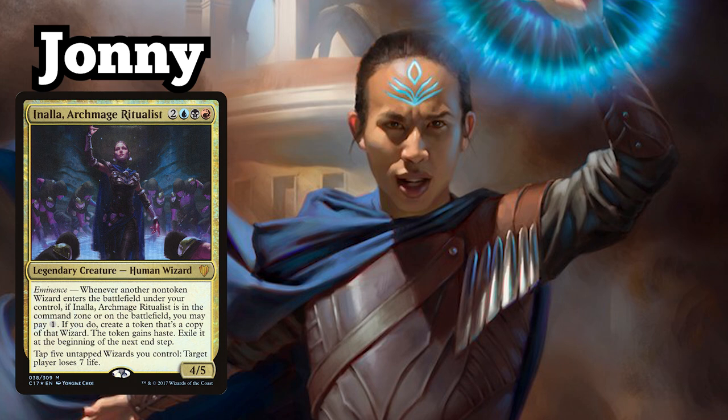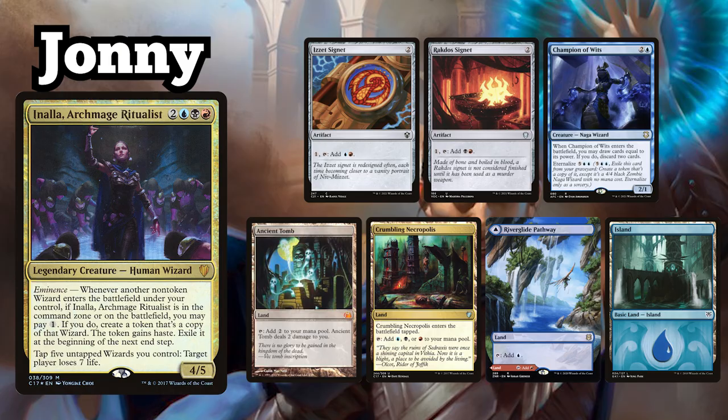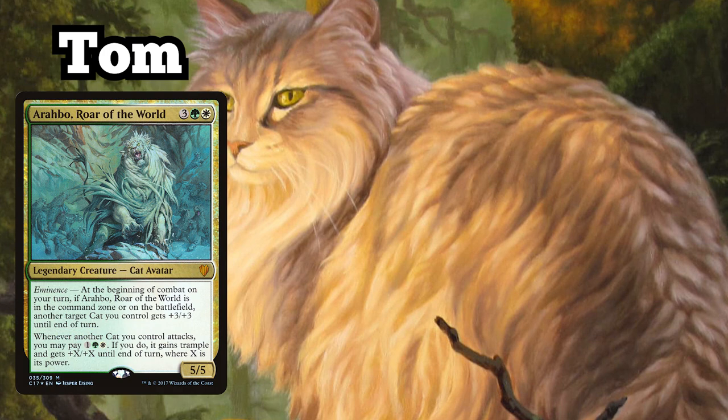Johnny is playing the Inala Archmage Ritualist Wizard Tribal deck and keeps a starting hand of Izzet Signet, Rakdos Signet, Champion of Wits, Ancient Tomb, Crumbling Necropolis, Riverglide Pathway and an Island.